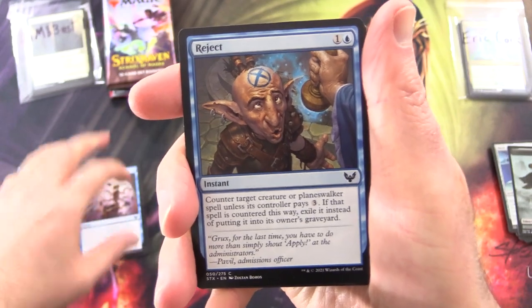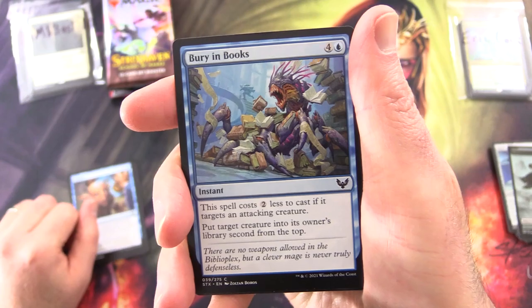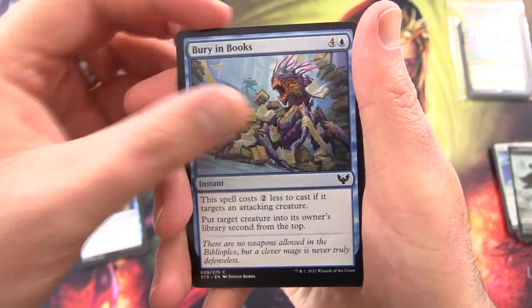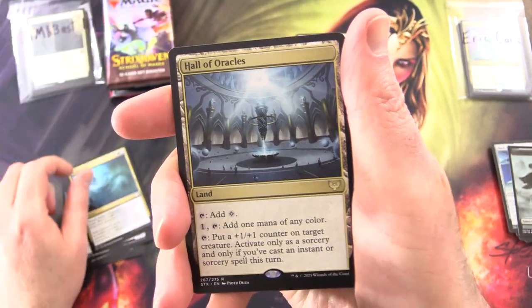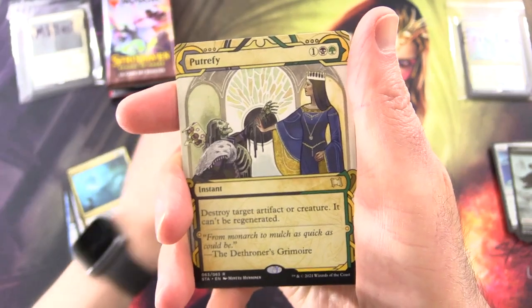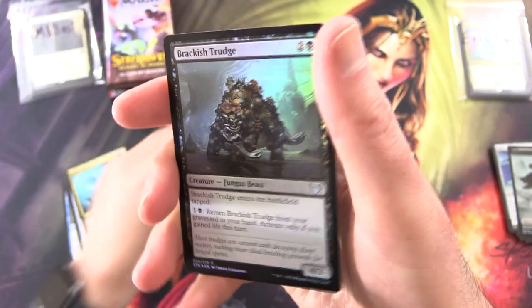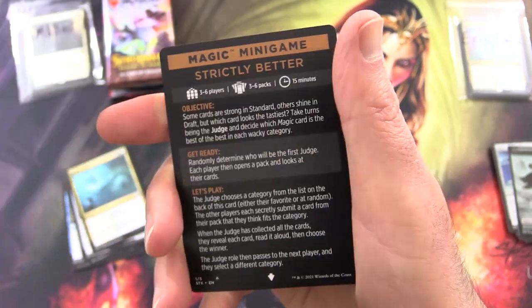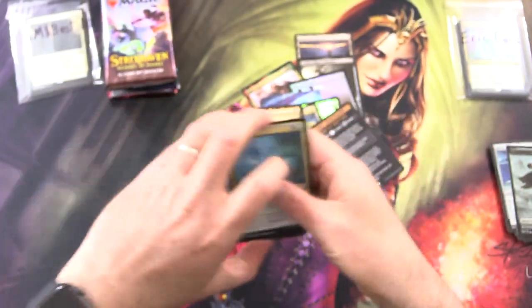Reject — that's what happened to all the Goblins in Strixhaven. Or I should say, Arcavios is the name of the plane. Bury in Books, Cogwork Archivist, Ether Helix. And the rare is Hall of Oracles, along with Putrefy from the Mystical Archive, Foil Brackish Trudge, and a Strictly Better Magic Minigame card.